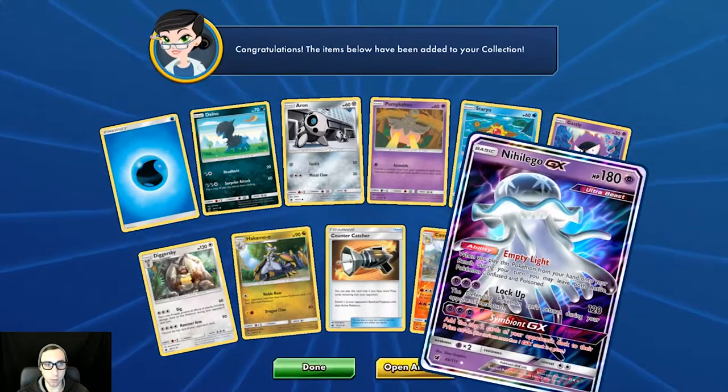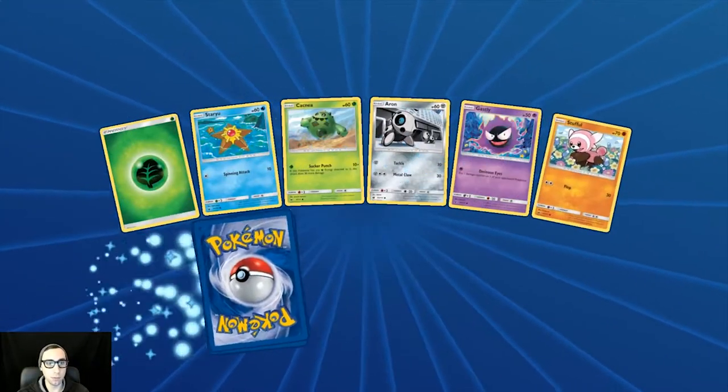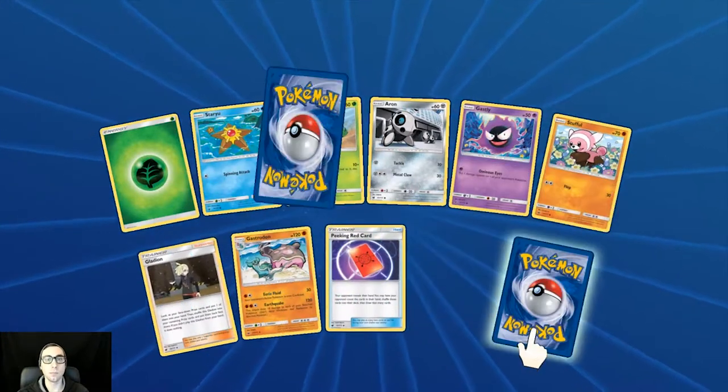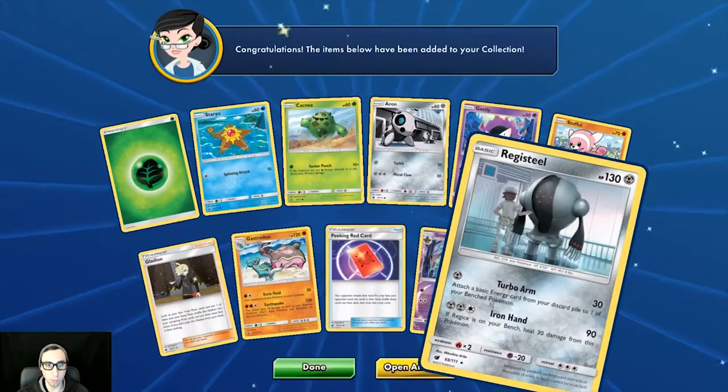And there we go — first GX is Nihilego! Well, I asked for it and it came. It isn't the Buzzwole but it's a GX. Let's see if we can keep a streak going here and get something good — nope, Registeel.